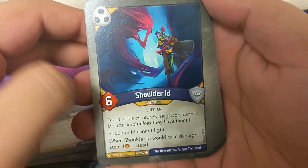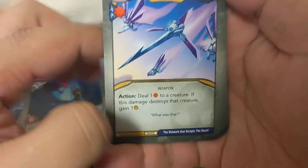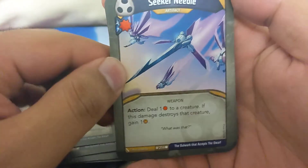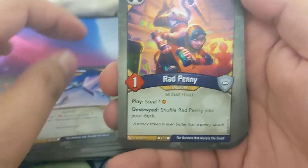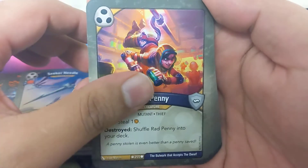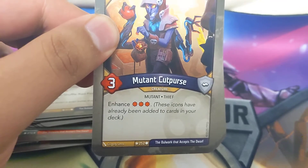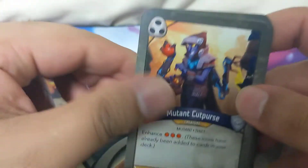Shoulder: deal one to a creature - if this damage destroys a creature, gain a number. Rad Penny: place deal-one destroy of Rad Penny into your deck. Mutant Cutpurse - that's another mutant creature. We'll do the count at the end.